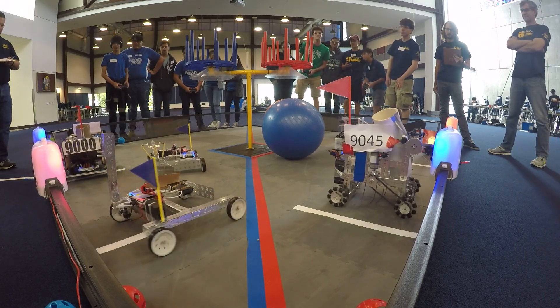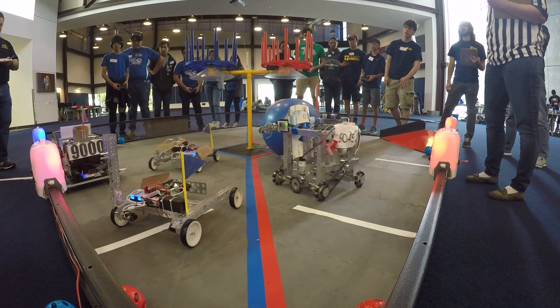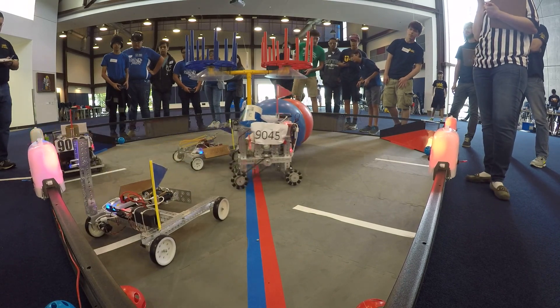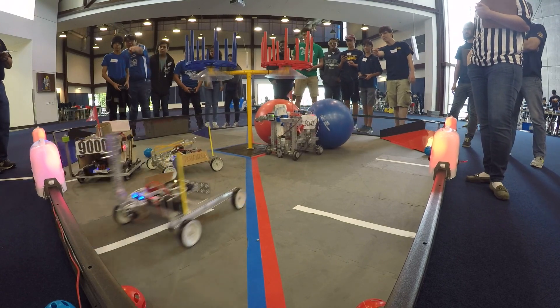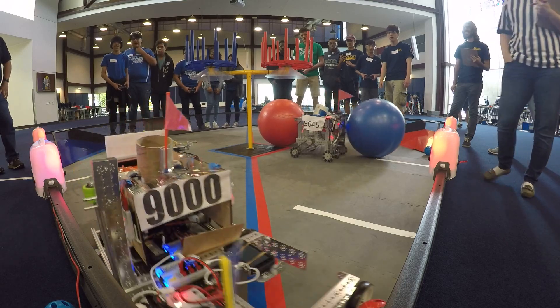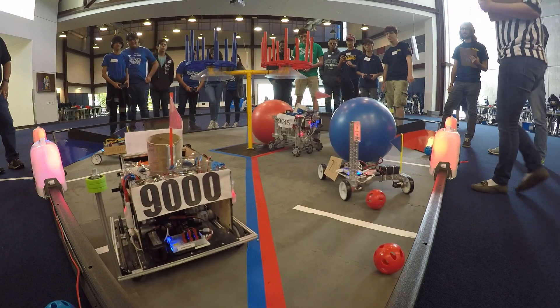Looks like 9,000 might be trying to take that blue beacon away. If they flip that beacon, it's actually a 20-point swing — it takes 10 points off the board and adds 10 points to them. Really strategic move. Red's got possession of three of the four beacons here. 79-04 still trying to knock the beacon. Looks like they get a title drive into the corner. That's mean, 9,000.